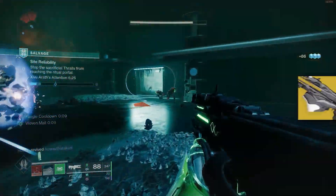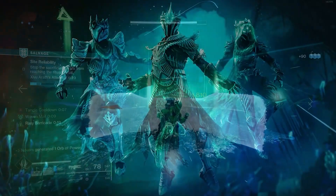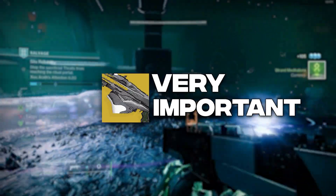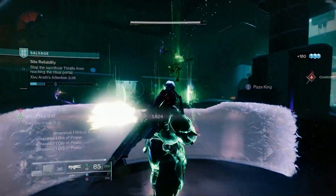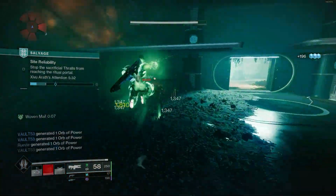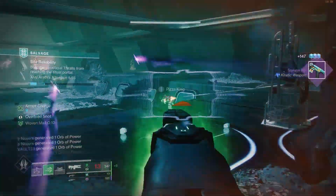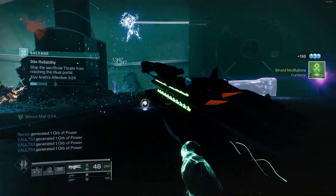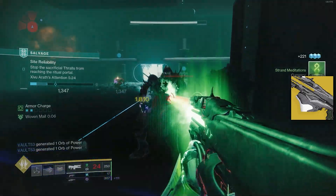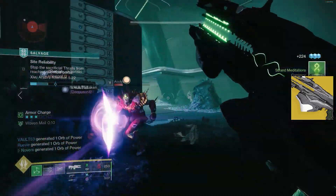A very unique exotic called the Navigator was released alongside the Ghost of the Deep Dungeon this season, and it may end up being a very important weapon in different activities in the coming future. In today's video, I'll be showing you an incredible infinite suspend and woven mail build that synergizes well with this weapon — so much damage resistance, add clear, and overall fun all at once. The anchor of this build is, of course, the Navigator, which allows you to support your teammates and synergize with your overall build effectively.